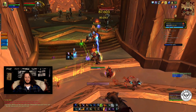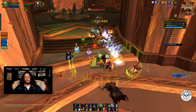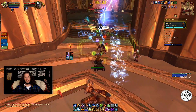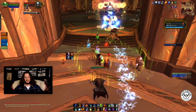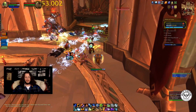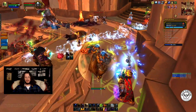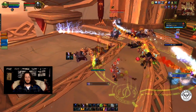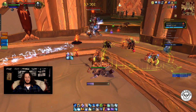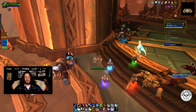Looks like we're going to pull a sentry, so I'm going to dot them up — earth shock. Lava bolts, and this guy's shield can be purged. Should do it any second — there it is. We're going to pull the other one. Tab fail. Just drop some more lava bombs, then purge. That was kind of a fail Gust of Wind.